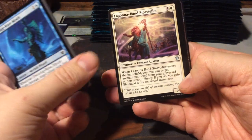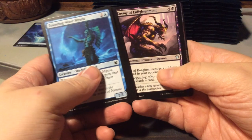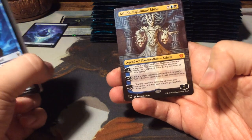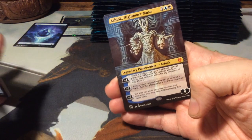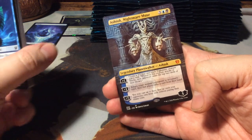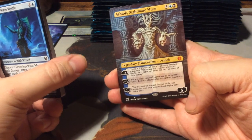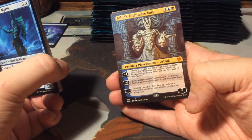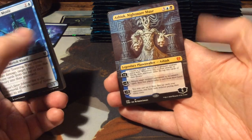So we start off with the Lagona Band Storytellers, an Uncommon. Then we have an Enemy of Enlightenment, Reverent Hoplite, and right off the bat - an Ashiok Nightmare Muse, Alternate Art! That is beautiful. Look at that, very very lovely. It looks like one of those marble statues that we all know and love from Ancient Greece.